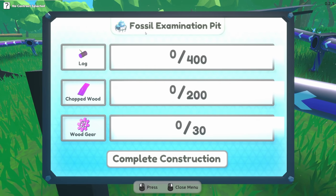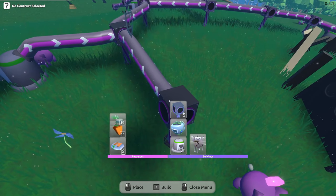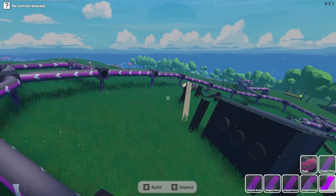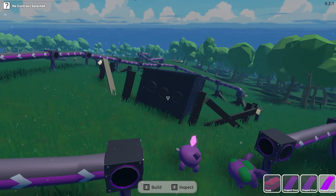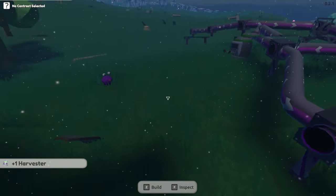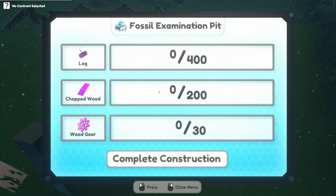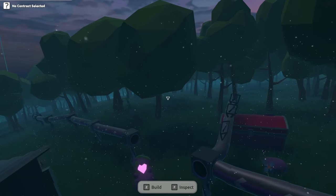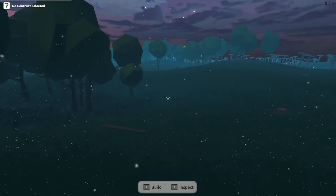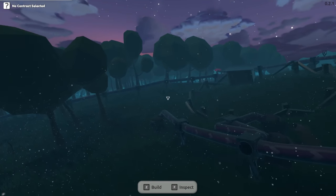Oh — fossil examination pit stopped! It needs 400 logs, 200 chopped wood, and 30 gears — oh darn, it's not even completely constructed yet. Okay, let's grab a trunk and throw all this stuff we just did into a trunk, then grab stuff to finish making this. We need 400 logs, 200 chopped wood, and 30 gears. Do we make that over here? We could.